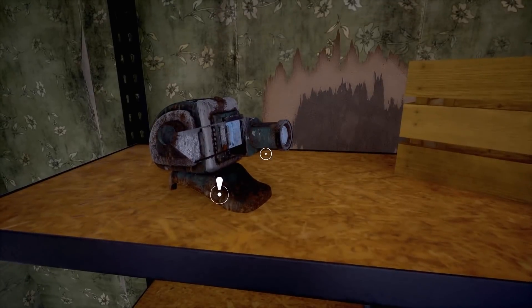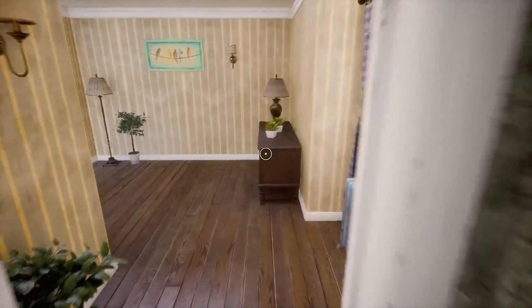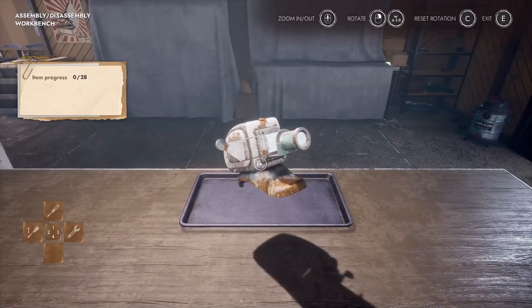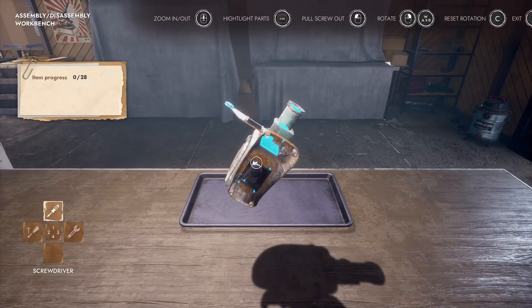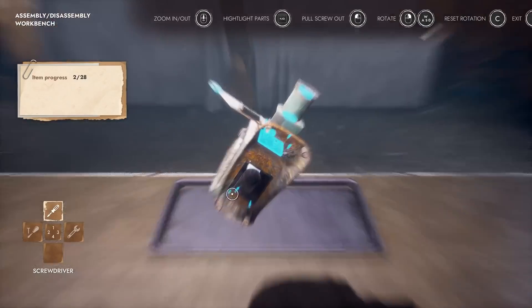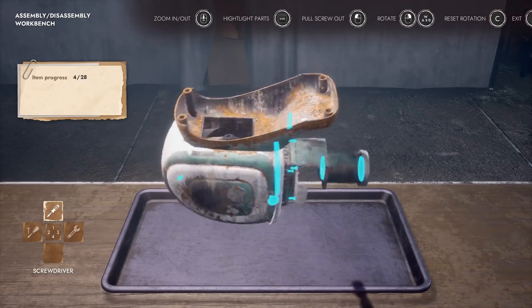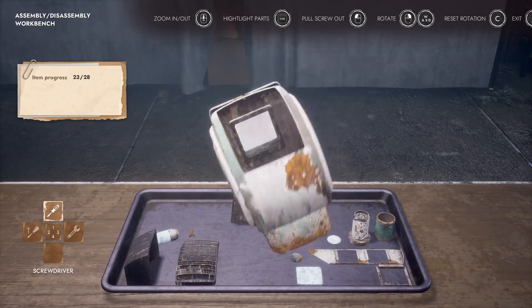Yep, that is looking pretty rusty. Should we just buy a new one, grandma? Jesus. I didn't even know there was an extra floor here with more crap I got to repair. Oh God, I'm getting anxiety already. If it's anything like the sewing machine kit, this is going to be fun to take apart. It's looking rather empty in there, which gets me excited — it might not be too bad. I see that it's 28 pieces. We've had way worse in this game.